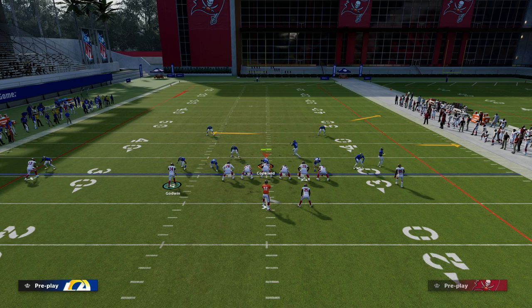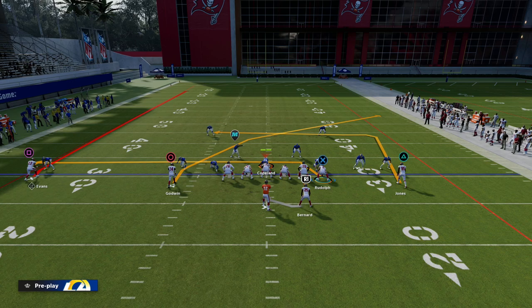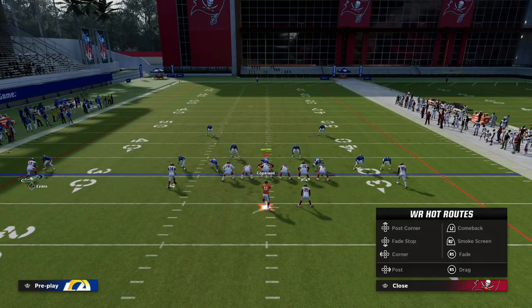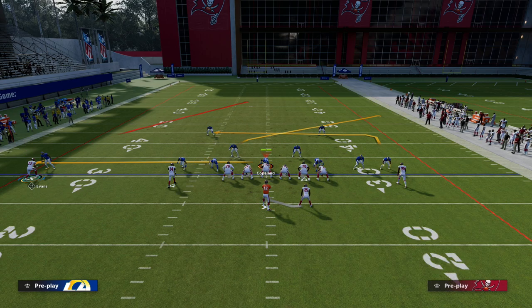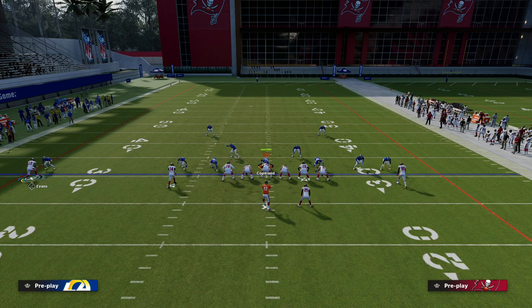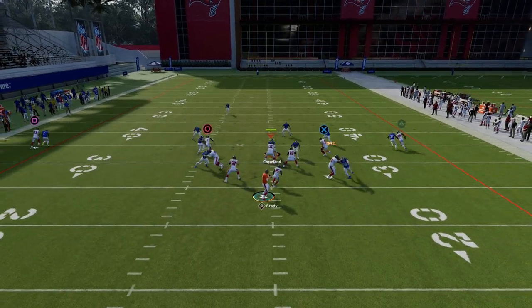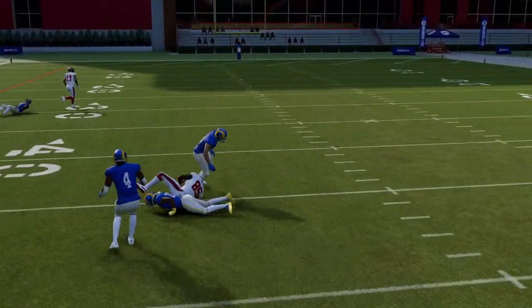If you do have tight end apprentice — which you can now get in MUT — you can put your tight end on a crossing route. If you don't have tight end apprentice, I recommend dragging the tight end. Dragging the tight end is one of the most underrated ways to attack man-to-man coverage in this formation. On the backside, you can do whatever you want — a comeback route, a skinny post, a C route if you have outside apprentice, or leave him on the fade. Our primary read here is the crosser and in route getting into soft spots within man-to-man coverage.